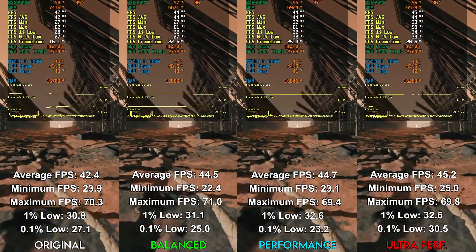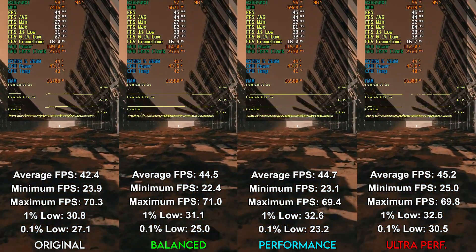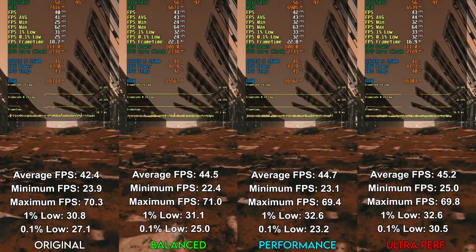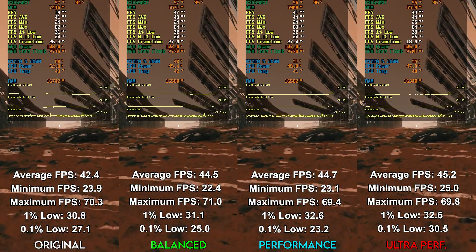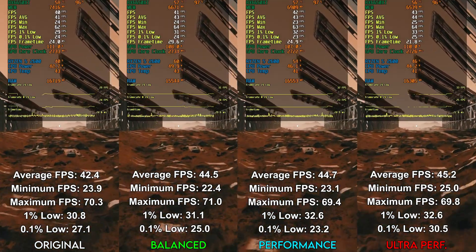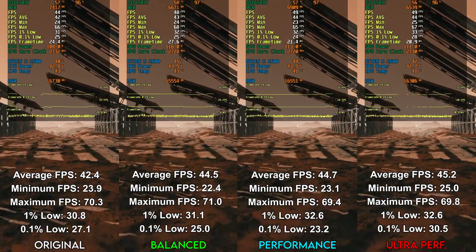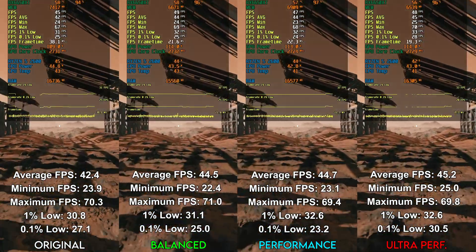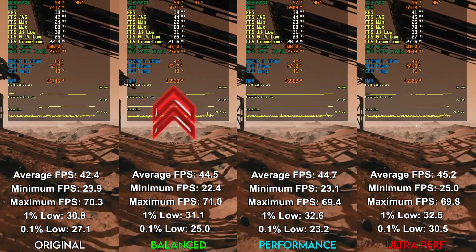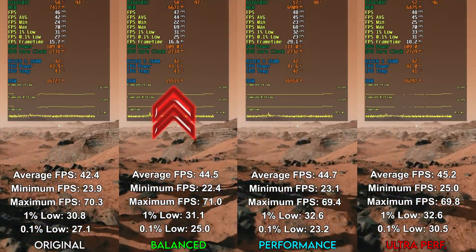On Mars, all versions of the mod offer better performance than original settings, but the difference, while outside the margin of error, isn't big. The ultra performance version is the best here, offering around a 5% advantage over original settings, while actually reducing VRAM usage by around 1.2GB — which on an 8GB card is actually pretty significant. The highlight of Mars is the balanced version: while it doesn't reduce VRAM as much as ultra performance, it still reduces it by around a gigabyte, and also cuts down on RAM by over a gigabyte on average.